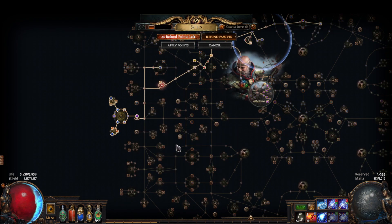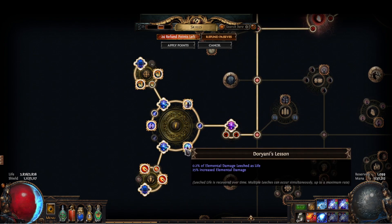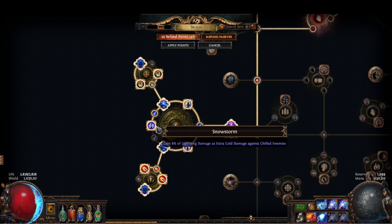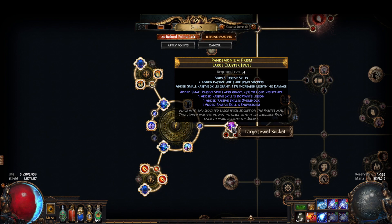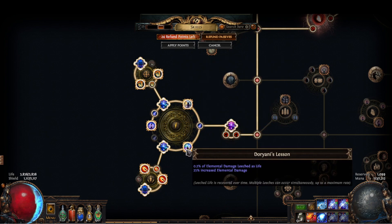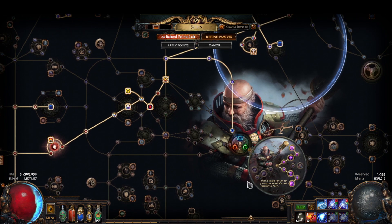Let's go over the cluster jewels. We use two large lightning 8-passive clusters. One has Doriani's Lesson and Overshock with Snowstorm. It would be so much nicer to have two of these on two large clusters because leech is super super nice to have, especially on a build like this where you're regenerating quite a lot.